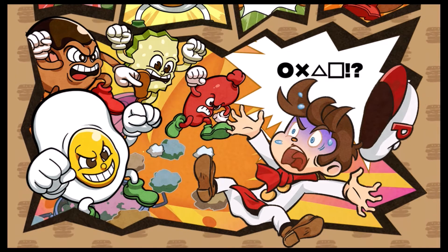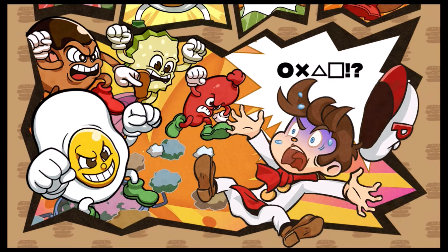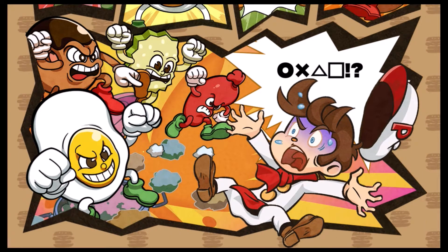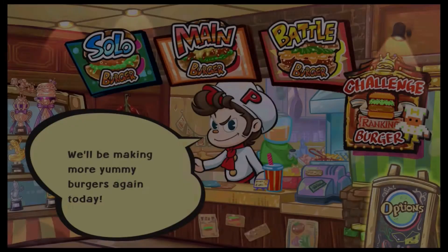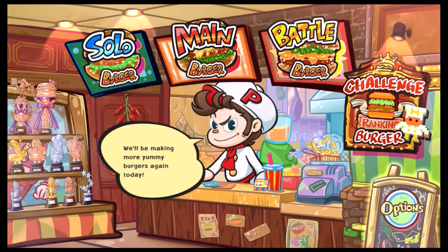Peter Pepper is yelling, showing those icons representing — he's probably saying something bad — but it's a circle, cross, triangle, square, which of course are the PlayStation controller buttons. I don't know why they use those. This is a Switch game, and at the time of my recording, it's only available on Switch.